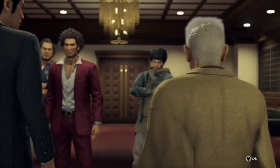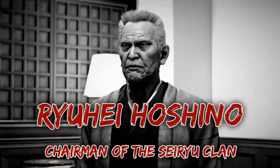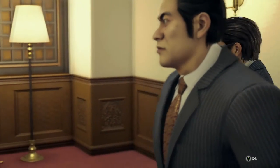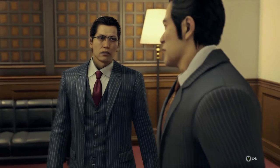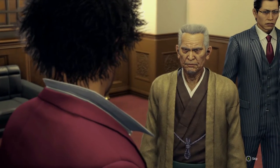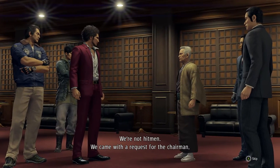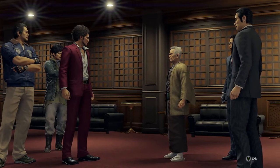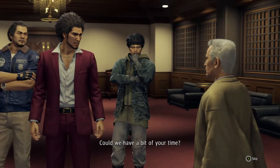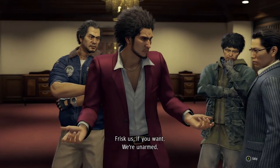Stop this. And you are? My name's Andy. Boss — Totsuka, what's happening here? There was a dispute on our turf. You look like hitmen to me — are you yakuza? We're not hitmen, we came with a request for the chairman. A request about Totsuka's business operation — Sunlight Castle. Could we have a bit of your time? How can I be sure you won't try to kill me? Frisk us if you want — we're unarmed.